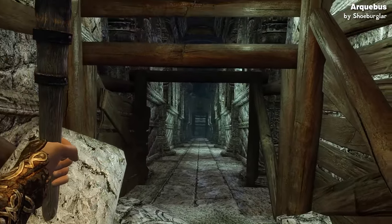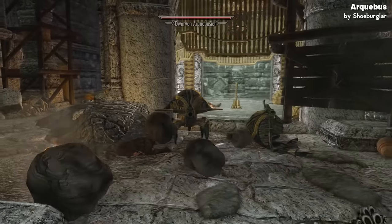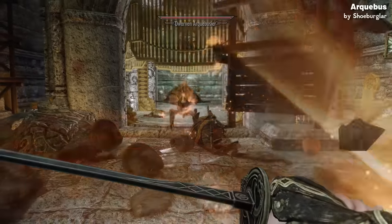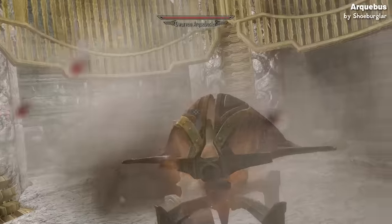Most of the corpses are found at the grand lift that takes you down even further. Guarding the lift is a new enemy archetype, the Dwarven Arquebusier, which acts the same as the Dwarven Ballista but instead of shooting bolts, it shoots exploding balls.